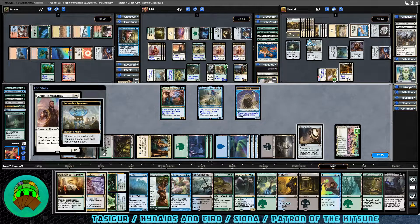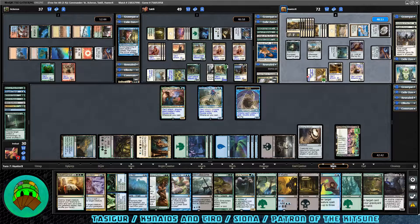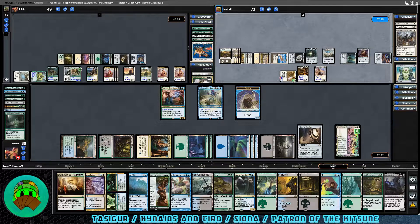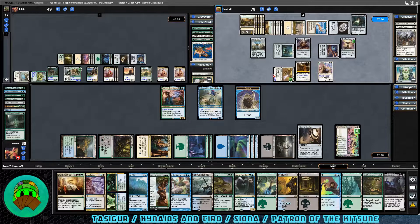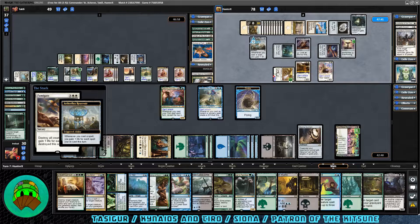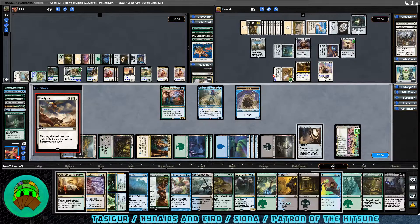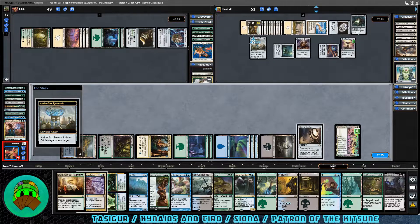Drannith Magistrate comes down — so I guess we're not casting Tasigur; it's going to become a piggy for sure. That's a white card I like, but because it affects casting from the command zone specifically, I don't run it. KNT just straight-up quits the game — so none of us have double strike anymore, nice. We still can't attack unless we have evasion though. Everflowing Chalice kicked once comes down. A Fumagate — they're going to gain a lot of life. It does take care of the dragon problem for us and we could still destroy the Aetherfox Reservoir. But now that KNT is gone, our chances of survival are really, really slim — and there it is. We go down first.